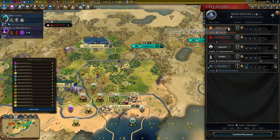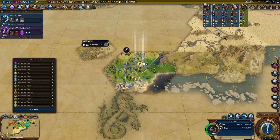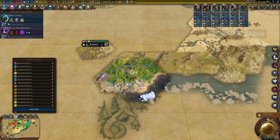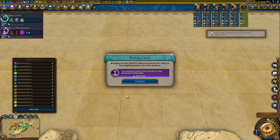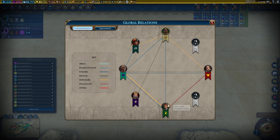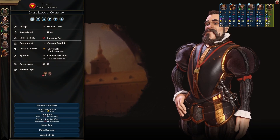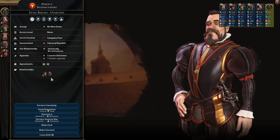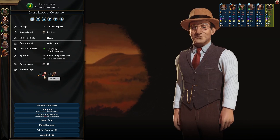I'm going to get Military Tradition. Let's go to State Workforce and get to Political Philosophy. I'll hold on to these envoys because I can probably suze one of these with the card that gives me double envoys. We met Basil — he's up there. No one's fighting anyone, but Philip has denounced someone, and Australia and Spain hate each other.